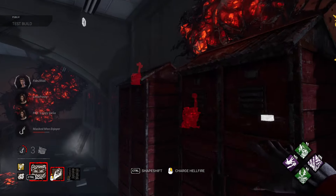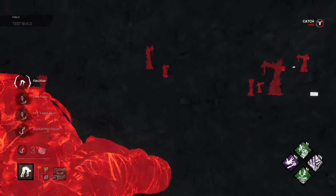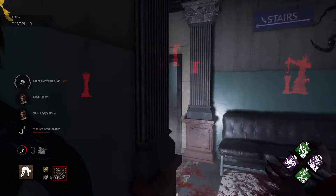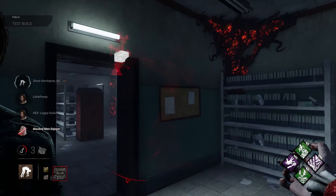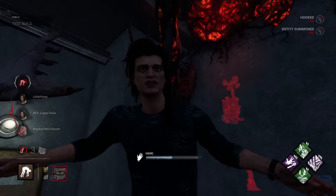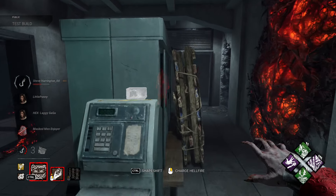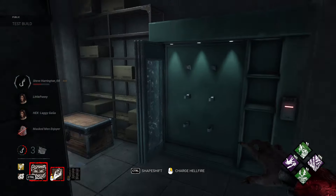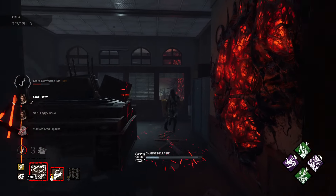I just watched him get into a locker. This is about to be insane. He disconnected — that's insane, dude. Is the guy in the other locker? He got out of it. He's trying to walk away. This aura reading is actually OP.